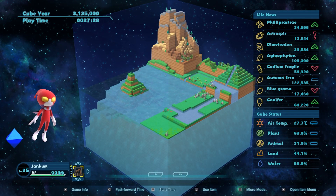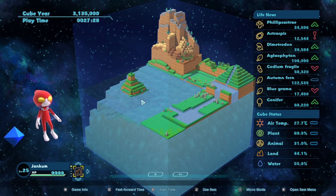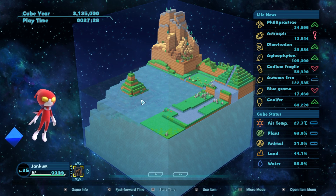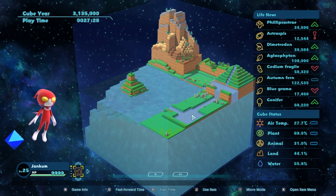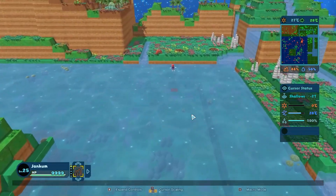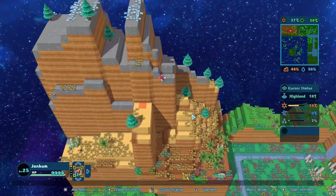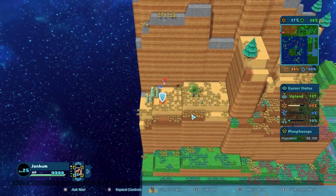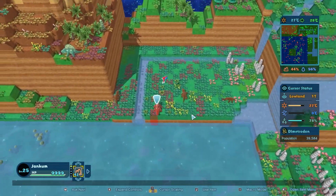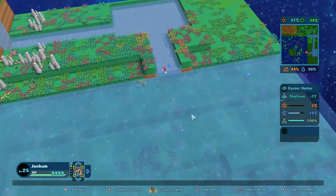What is up, Jankheads? Welcome back to Birthdays: The Beginning. This is episode 3. We are just going to jump right back into where we left off last time. Last time we evolved some wonderful land creatures. We got our first insect, Pleophacops, over here. We also got our first land amphibians and reptiles. I think there was one out on the island as well. Beautiful.